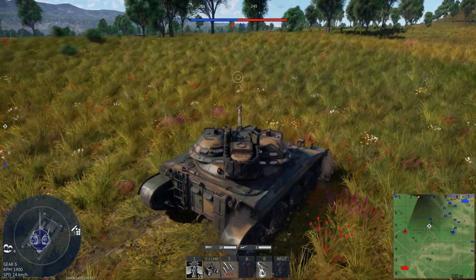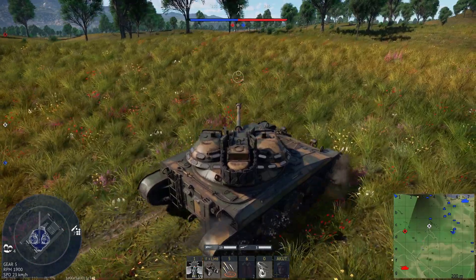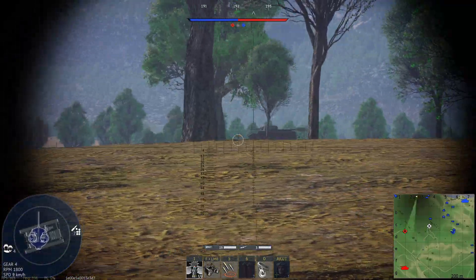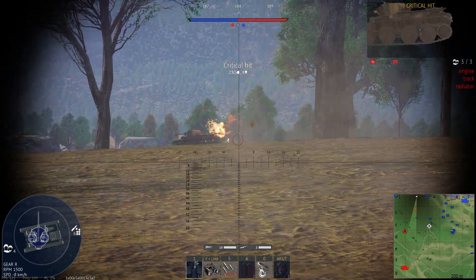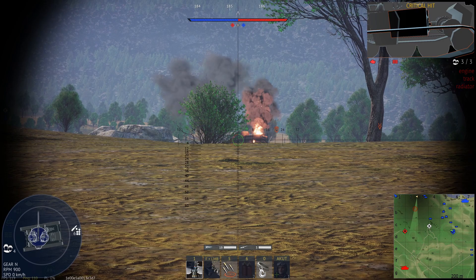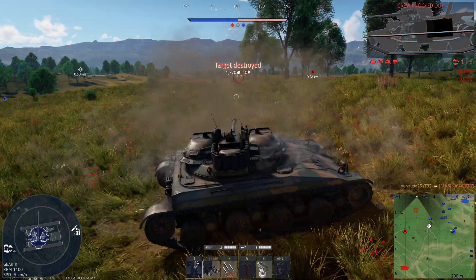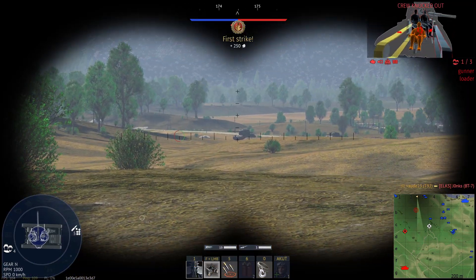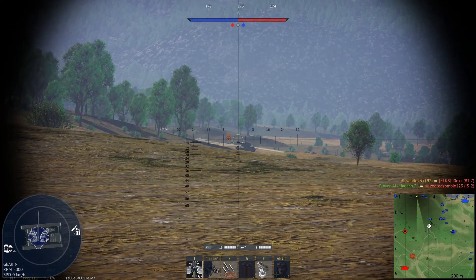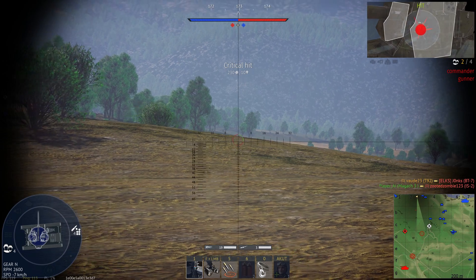What do I mean by managing the match? It is always good to know where the enemy is. Scouting enemies for your teammates who have to push capture point B is so important — your team will know exactly how many enemies there are and what tanks they have to fight. In addition, you can shoot at the side of the enemy and take out crew members or damage modules. This is a massive help for your team, as the enemy before B is under a lot of pressure and can't really focus on the point.